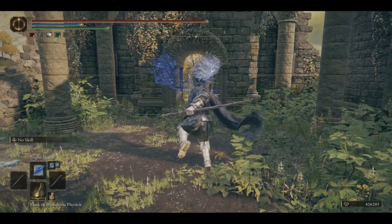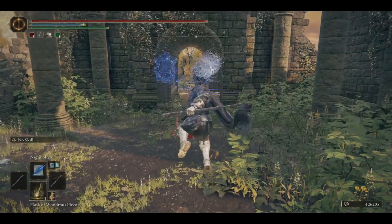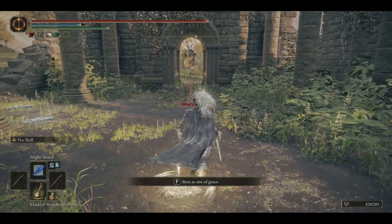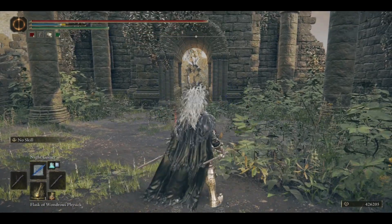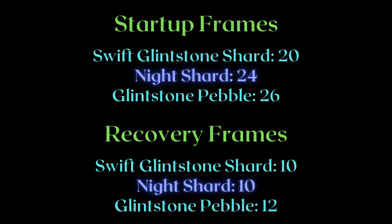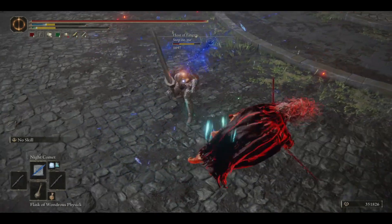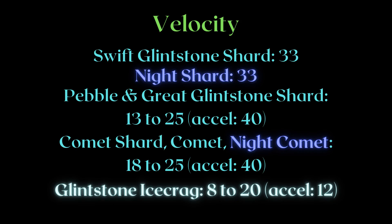And what does this have to do with recovery frames? When you cast either of the sorceries in midair, the recovery frame is actually delayed to when you land, as you see here on the screen, with the awkward delay before I can roll after casting Night Shard in midair. Being able to jump and attack while still having the same recovery frame means the Night Shard isn't at a disadvantage when kiting away from enemies trying to stick to you. In fact, you can say it actually has an advantage. Night Shard's projectile is actually as fast as Swift Glintstone Shard, which among other projectile spells is the fastest.